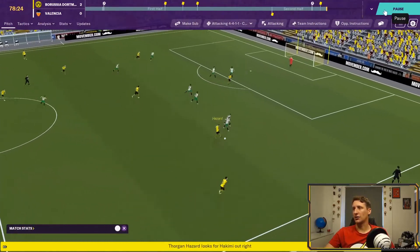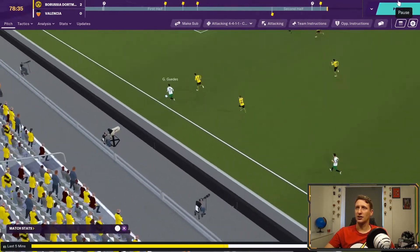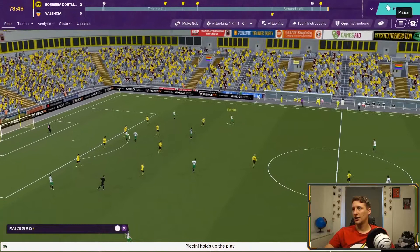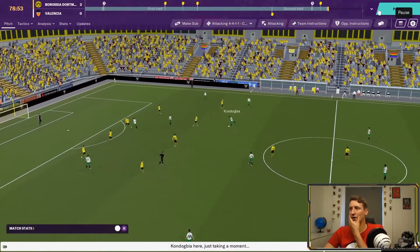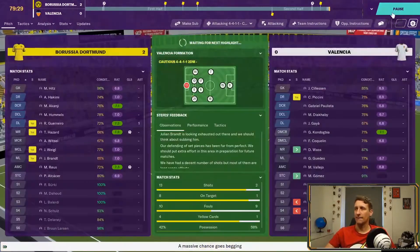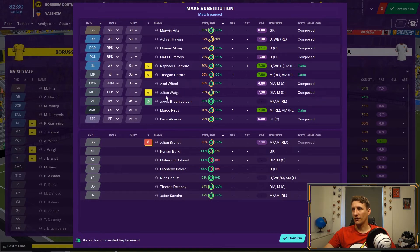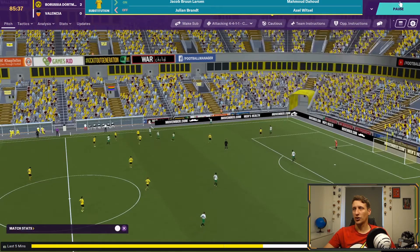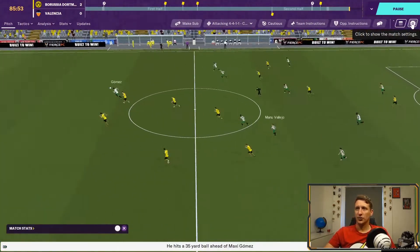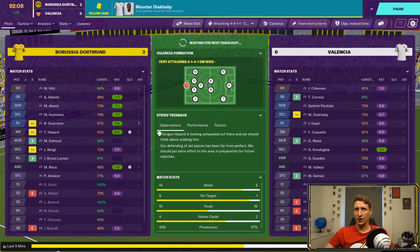Royce goes long, finds Hazard — lovely touch. Hakimi is tackled. Coming back... a half-clearance... compact shape. But the full backs aren't tracking crosses. Let's make some subs — Brandt off, Bruun Larsen on. Witzel on cautious... 86 tackle for Guerrero — nicely nicked. Royce switches it — but they're in on Gomez, going to hit us on the break... just wide. Poor attempt.